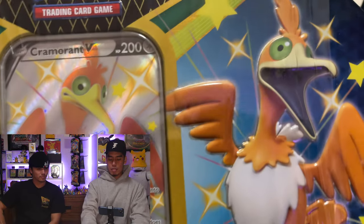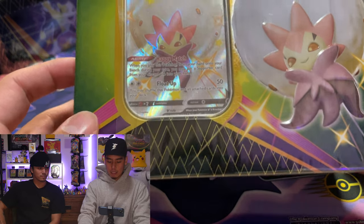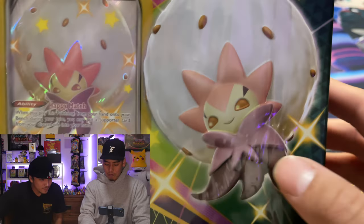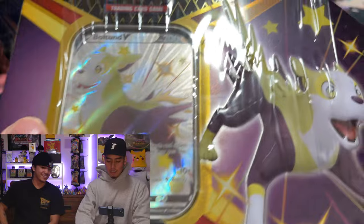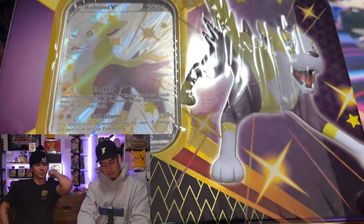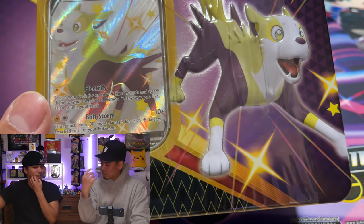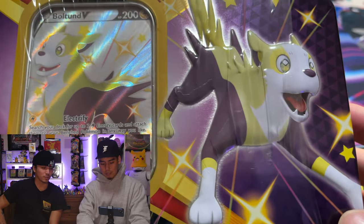We got the shiny Cramorant orange, we got the Eldegoss — actually pretty nice color tones, very Uniqlo vibes. And then we got a shiny Boltund V, not the best color combination. Uniqlo does sponsor Pokémon — they do Pokémon T-shirts and stuff. Let's start off strong, let's do the Boltund!